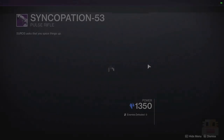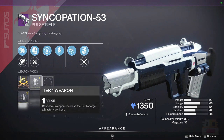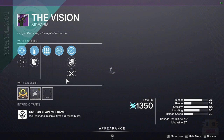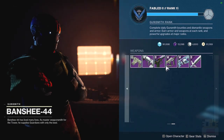We have the Syncopation, which has Headseeker and Compulsive Reloader, with Hammer Forged, Ricochet, and range — those three perks are really nice, though the other two aren't great. You can craft this one as well. We have the Vision of Confluence, which is Surplus and One for All — not a bad combination, although again you'd like to see more range options.